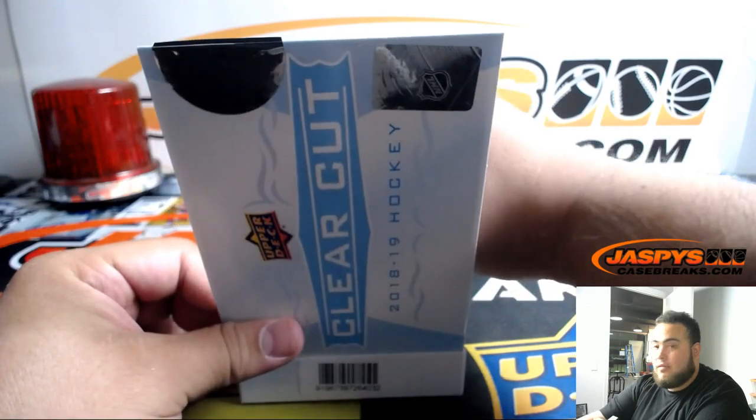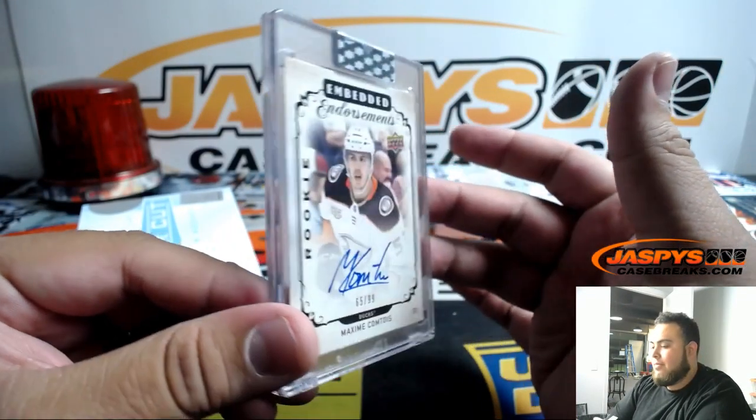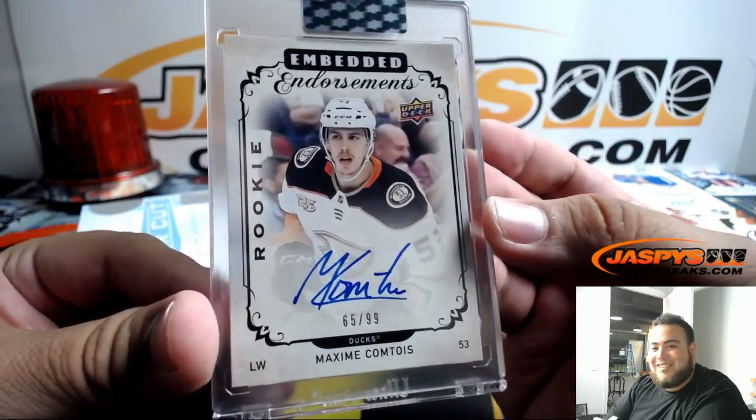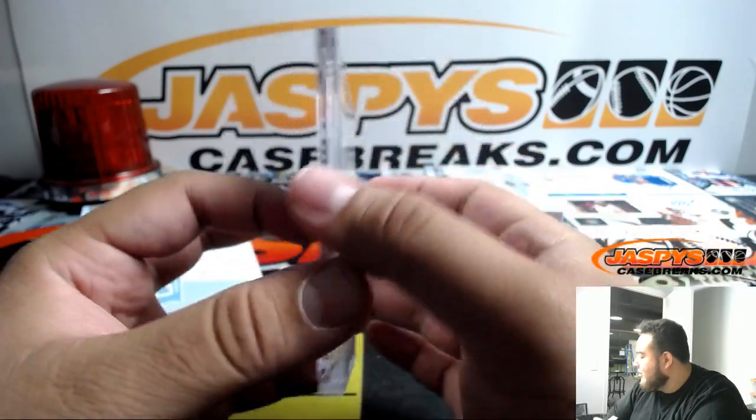There's Jose Marrios — nice one for the Twins. We got Maxime Comtois, 65 out of 99 for the Ducks — going to Mike.